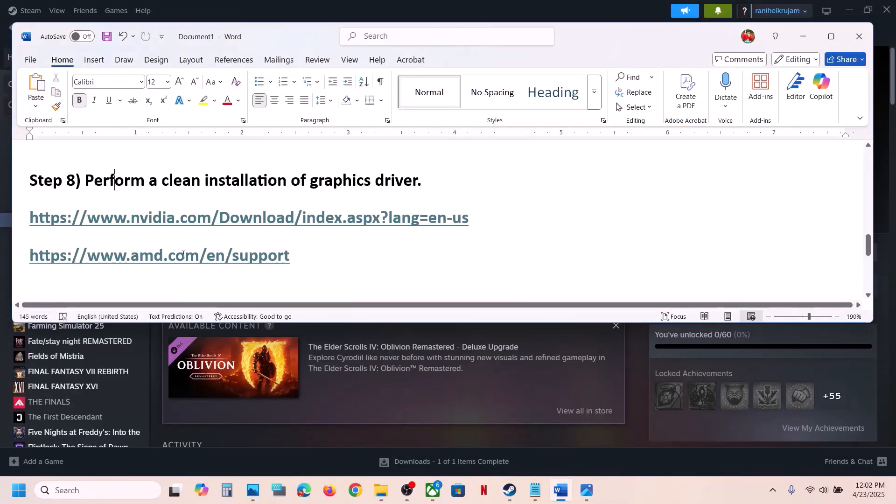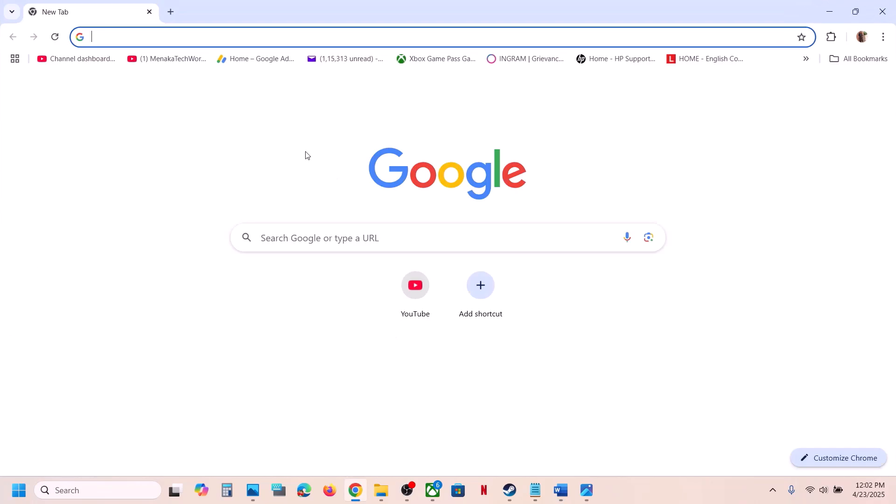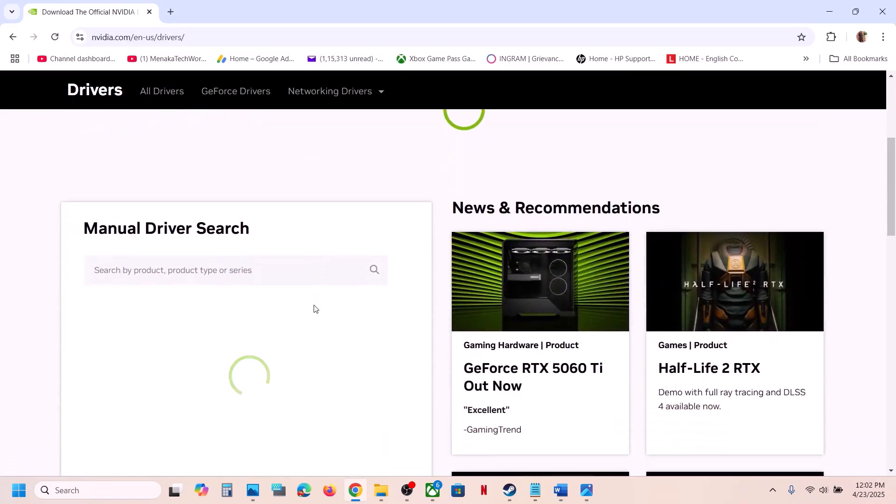For AMD card users, first uninstall the current graphics card driver and restart. Then go to the AMD website, select your graphics card, install the latest graphics card driver, and check if the game launches.